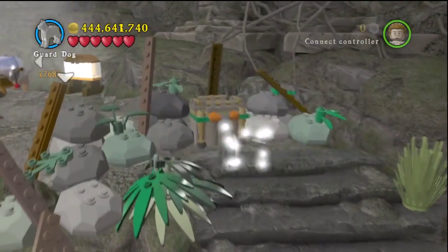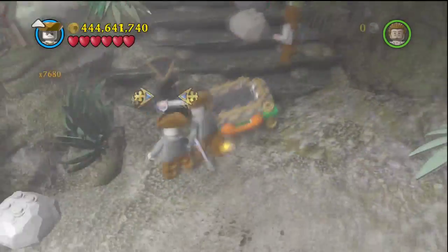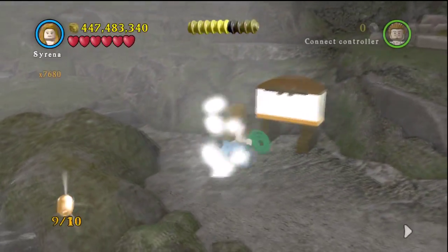After you jump over here, use a strong character to pull this orange handle and knock the debris down. Hop right over and shoot that last explosive barrel to get your ninth minikit.